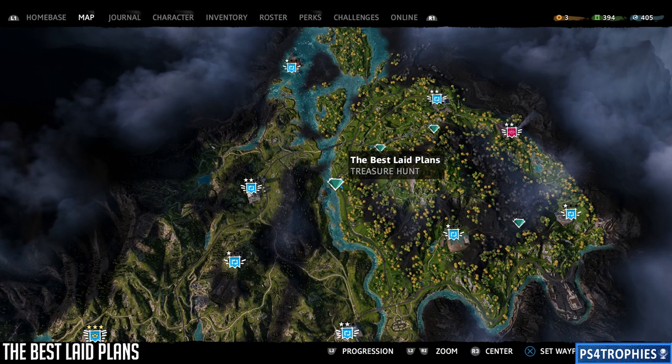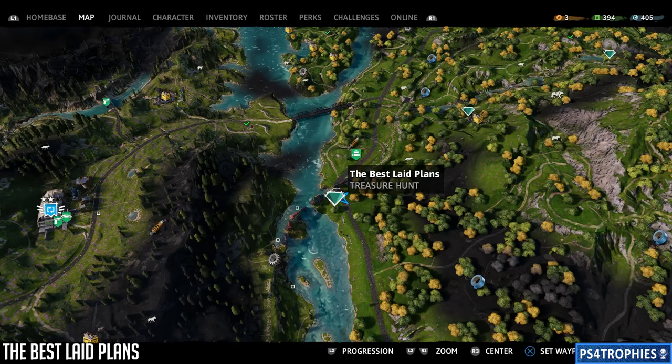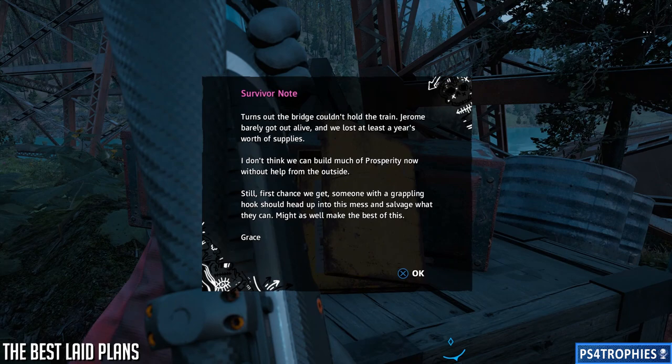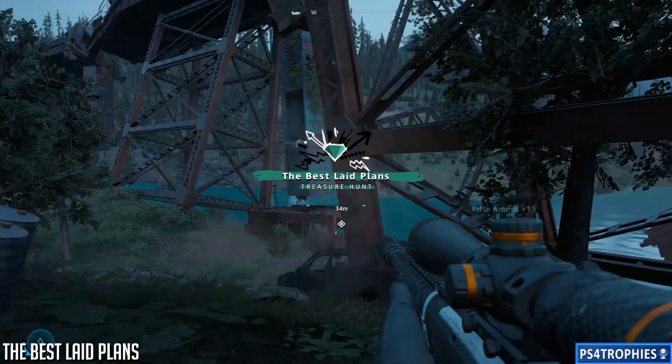Next up is 'The Best Laid Plans.' This one is going to be at the bridge, and we need to make our way up to the top and then across it. The bridge is broken, so we're going to do a lot of grappling — a lot of swinging, kind of Tarzan style.